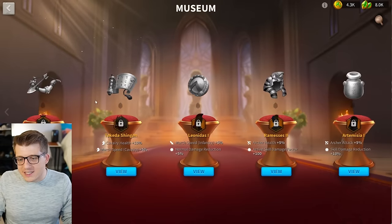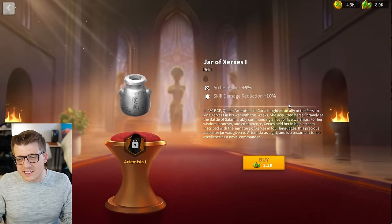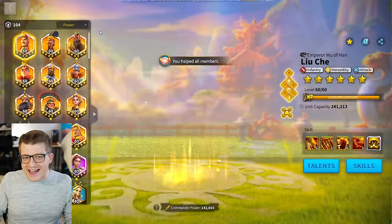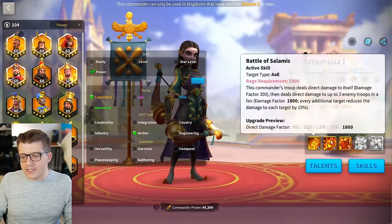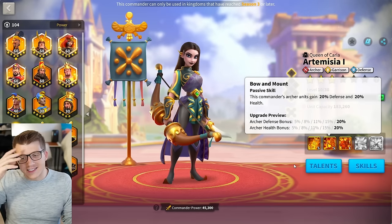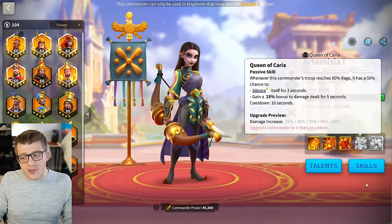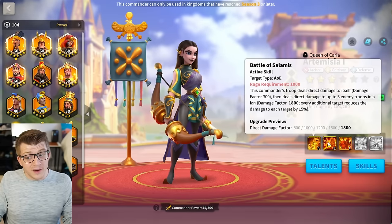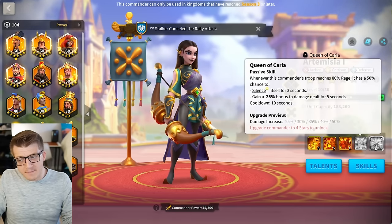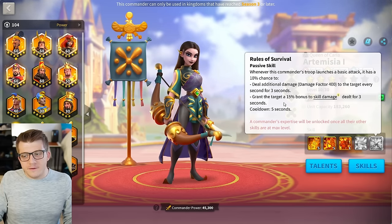The two new relics we have to talk about are Ramses and Artemisia. Artemisia came out first, which was weird, but she got 5% extra attack and 10% skill damage taken reduction. This is a very interesting relic. Normally Artemisia actually has no archer attack, so I think the extra attack is a good addition since she already has defense and health — she was already very tanky. The 5% isn't really going to move the needle that much, but maybe she'll hit a little tiny bit harder.